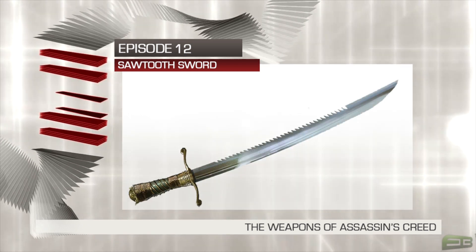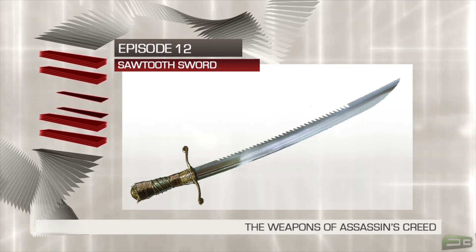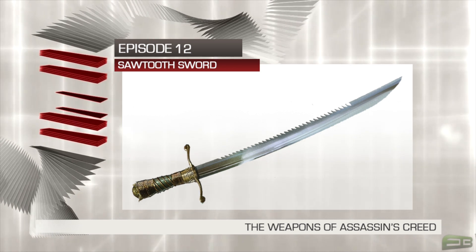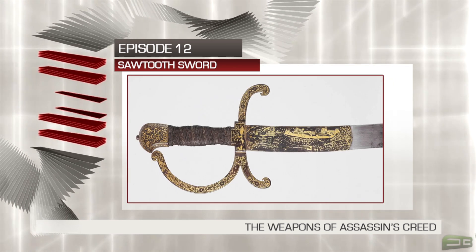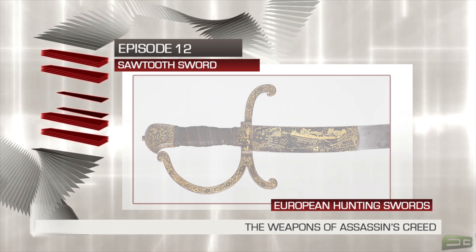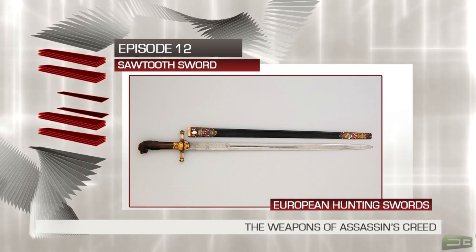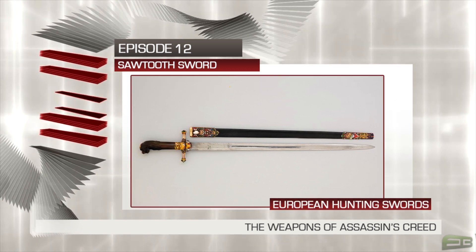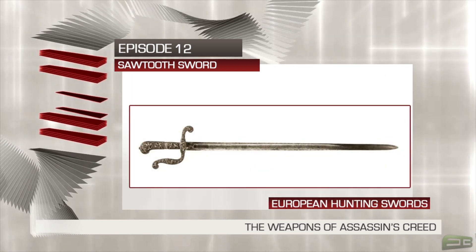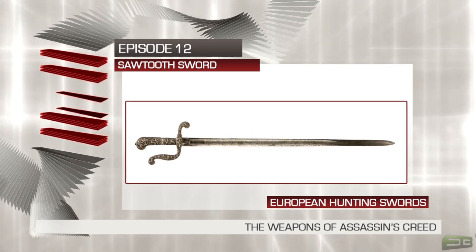However, the design of the Sawtooth Sword displays other characteristics which point to a secondary source of inspiration. The gold inlay crucifix hilt with embellished motifs and the crown placed on the pommel closely resembled the hunting swords and daggers common in Europe long before cutlasses were in fashion. A hunting sword is a type of single handed short sword that dates back to the 12th century, but was mainly used by hunting parties among Europeans from the 17th to the 19th centuries. A hunting sword usually has a straight, single edged, pointed blade typically no more than 25 inches long.